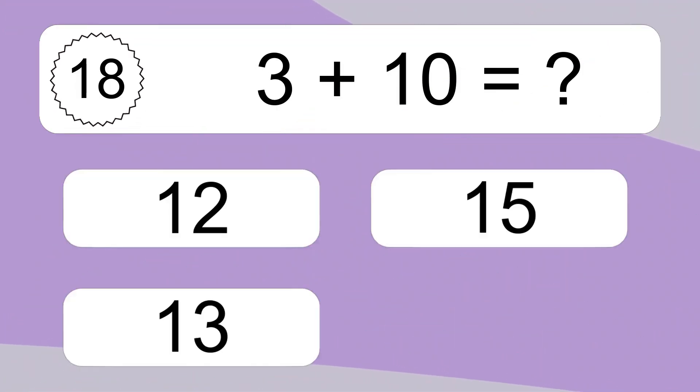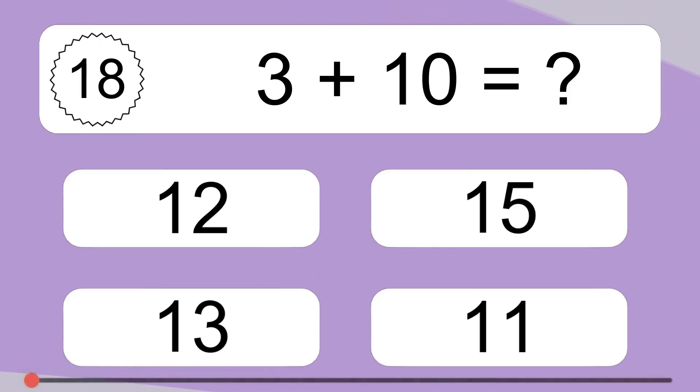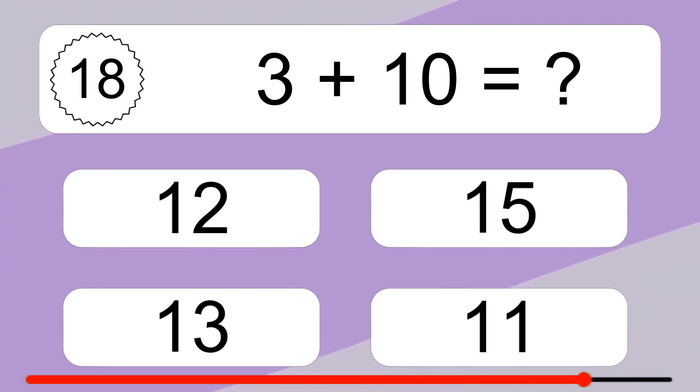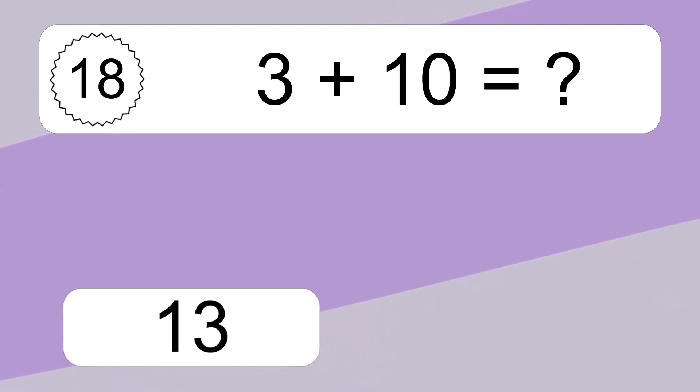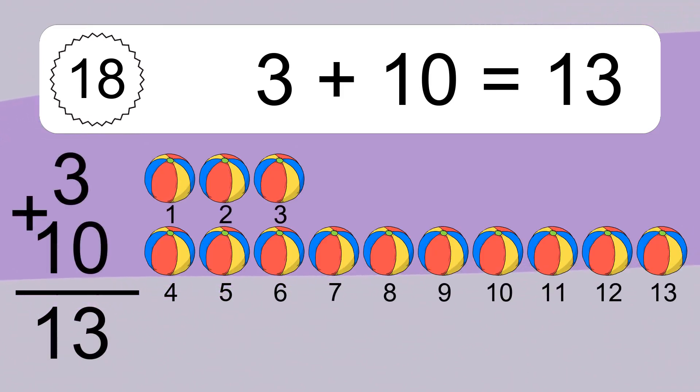3 plus 10 equals what? 3 plus 10 equals 13. Let's count it. 1, 2, 3, 4, 5, 6, 7, 8, 9, 10, 11, 12, 13.